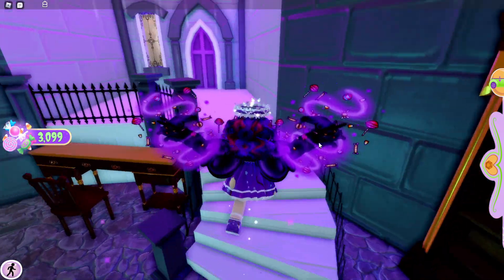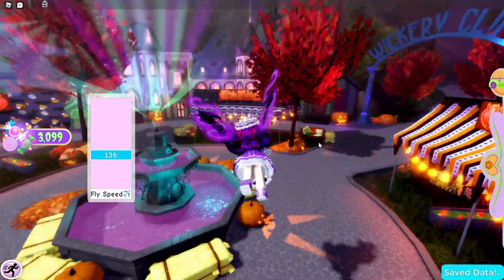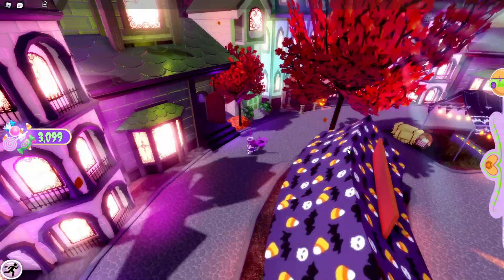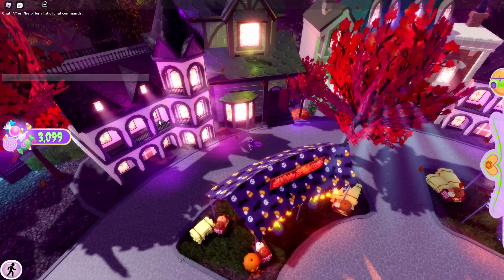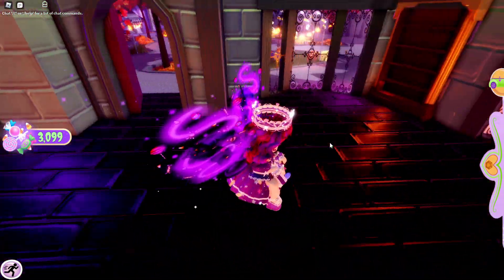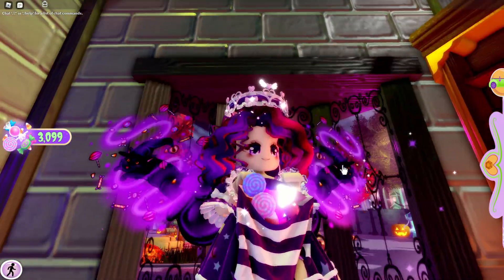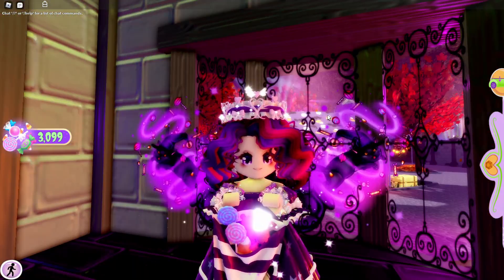So for the next chest, you're going to have to go out this door again. You're going to go down here and go back over here. Then you're going to see this building right here, right next to this little Victorian mansion. You're going to go right on this door and there will be a chest right here. This is where the next chest will be inside of the update, and that will give you some candies as well.